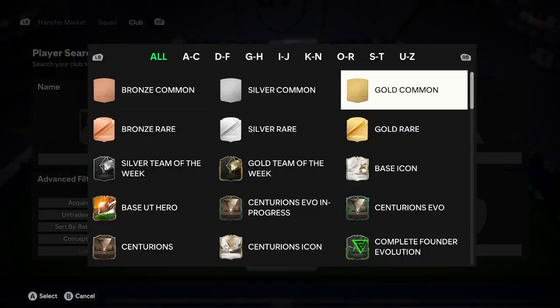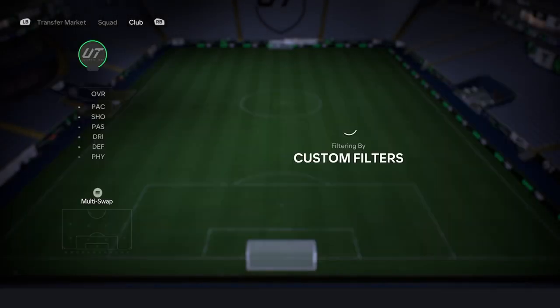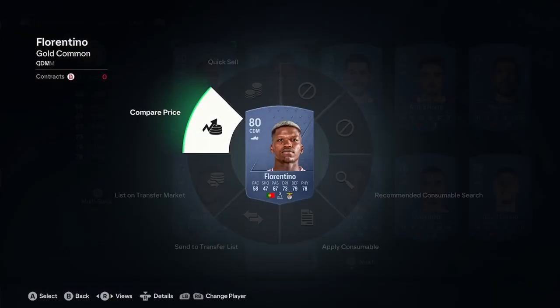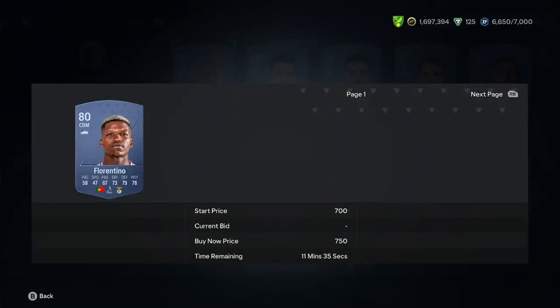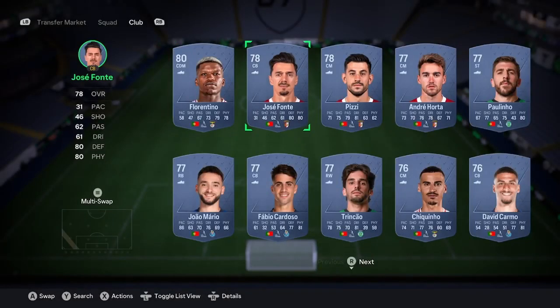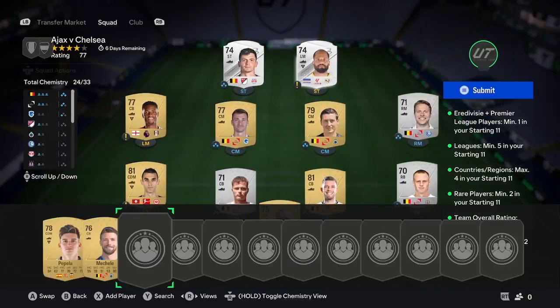The first thing you need to do is search by gold common. Now, if you search by gold common and there isn't any 80 or above, then scrap it and go for a different league as suggested. But as you can see, there's a nice Florentino here. Compare the price and see if he's not a stupid amount of money — there's one listed for 600, so he's not too expensive. Go ahead and buy that 80-plus rated and stick him straight into your team.